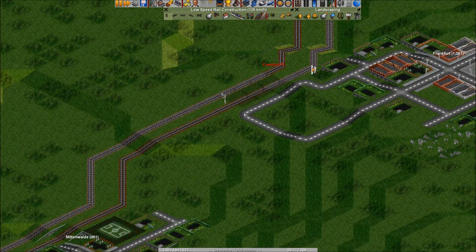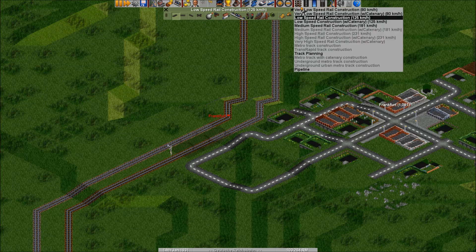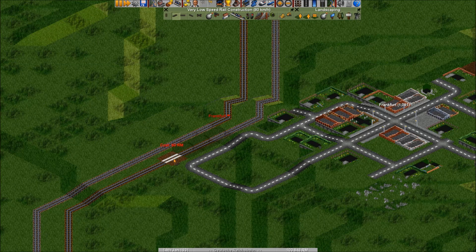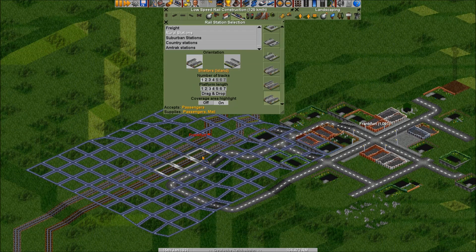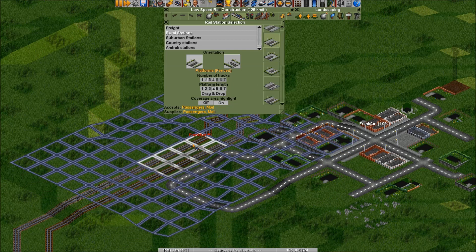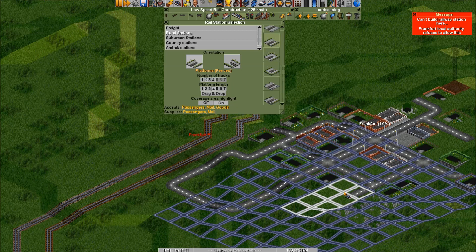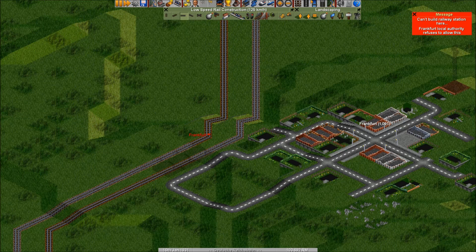Here there's a piece missing. Okay, so now we have to make Frankfurt a little bit bigger because we're going to have a four-length train coming in here. I'm going to use one that we've been using before - we're going to use a two. What - local authority refuses to allow this? Well this is fantastic. We obviously built way too much stuff in their backyard so we have to wait a little while.